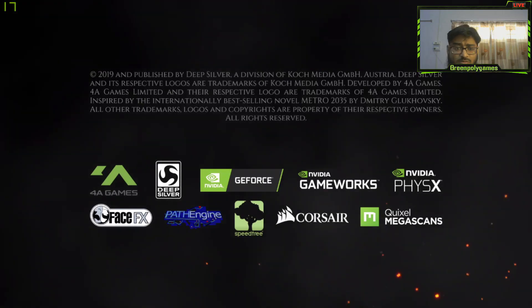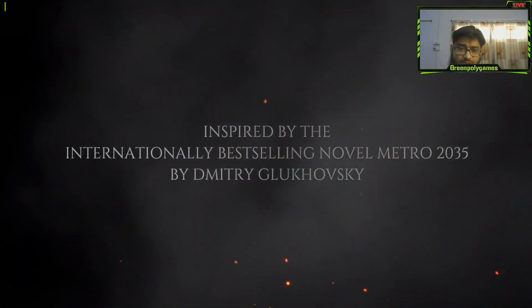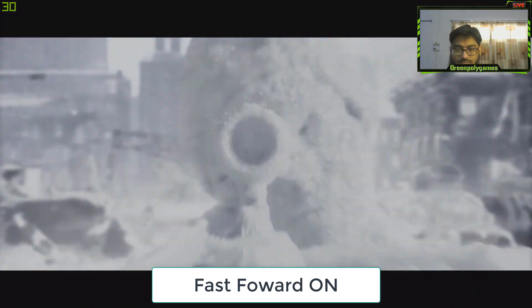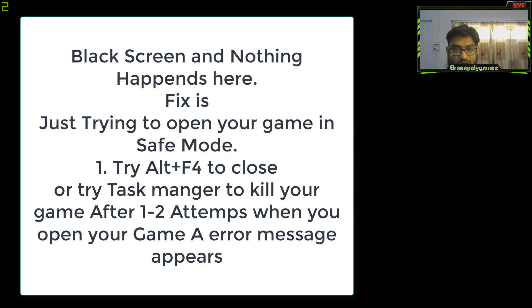Hey, what's up, this is Green Poly Games here. Today we are talking about Metro Exodus black screen after intro. Here is the black screen after intro. What we are going to do is try to open your game in safe mode. To open in safe mode, just run your game and press Alt+F4.